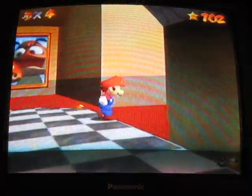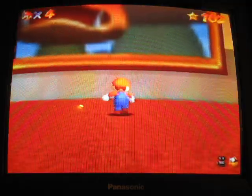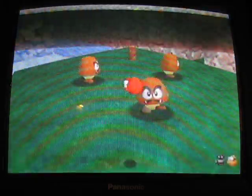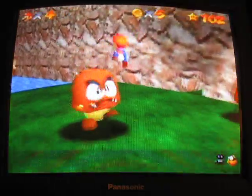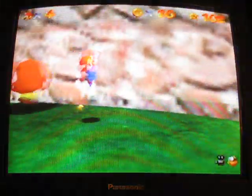If you're going to get the 100-coin star, you want it to be a huge island. For just the 6-star you'd want tiny island, but I want huge island because I need it for 100 coins as well. The easiest way to get 100 coins is to smash these guys with a ground pound, because you get 5 coins for each one you smash.